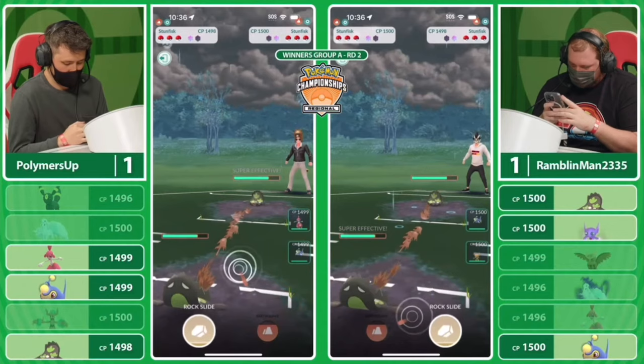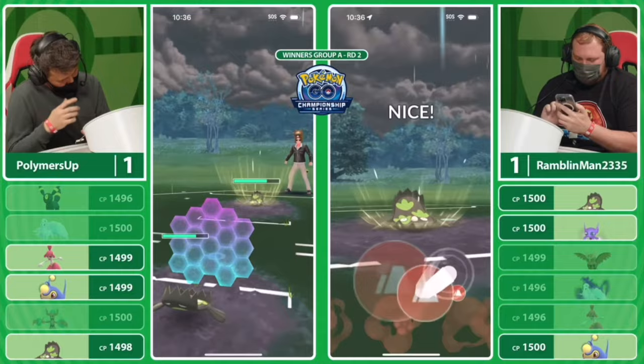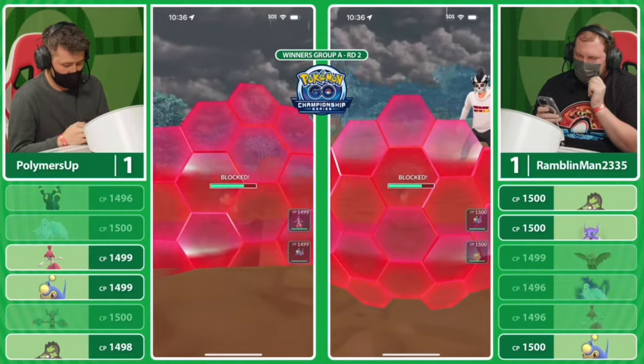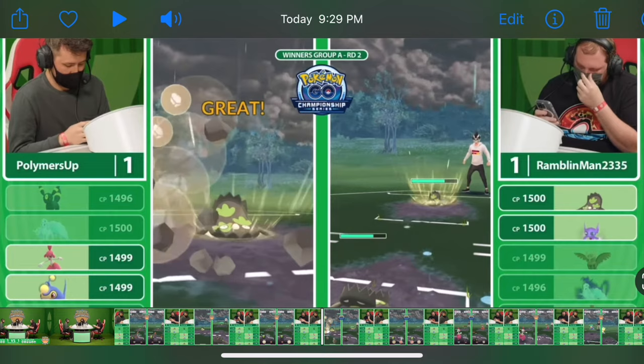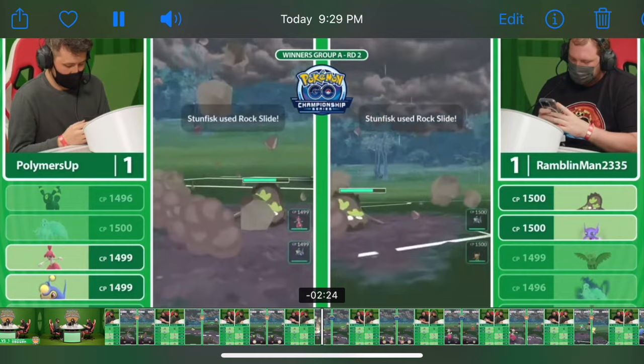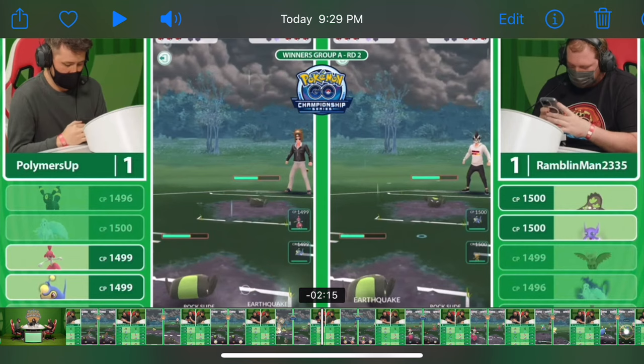For Palmer's Up, he has no reason to throw at that time because he already knows Rambling Man has a very high likelihood of throwing Earthquake at that timing. Because of that, he should be over-farming — especially because he knows he's going to lose charge attack priority. Unless he's going for a catch himself, it just doesn't make sense to stay in and throw, because he already knows he's not going to win CAP — he's going to spend a shield or get hit before his own move goes off. What happens is he does throw on charge attack priority, going for the Rock Slide bait. Rambling Man goes for the Earthquake — makes sense, he wins CAP. It's a really great play by Rambling Man not to shield, because he already got two shields out of Palmer's Up and he's up a shield.